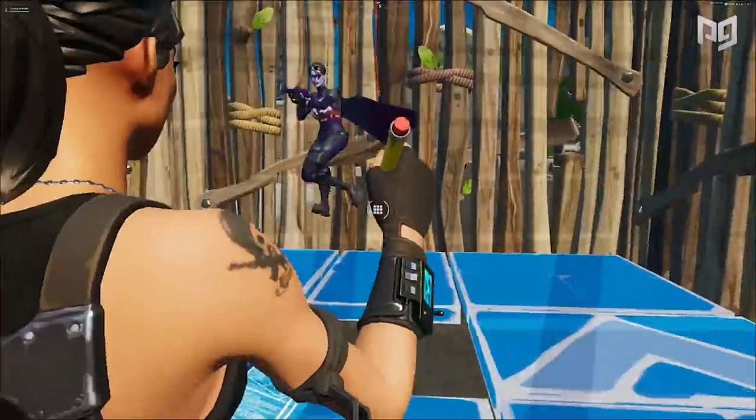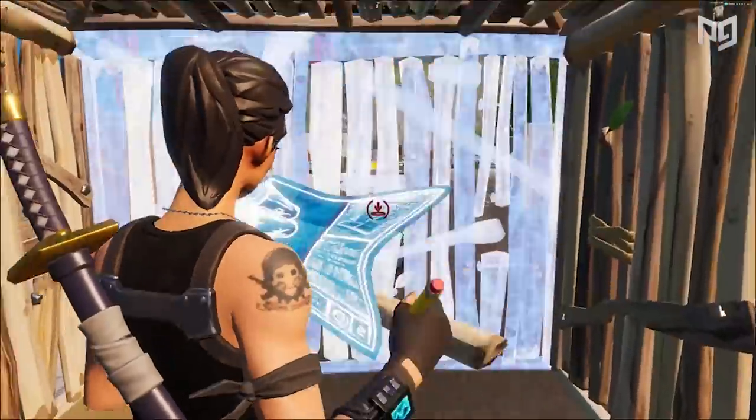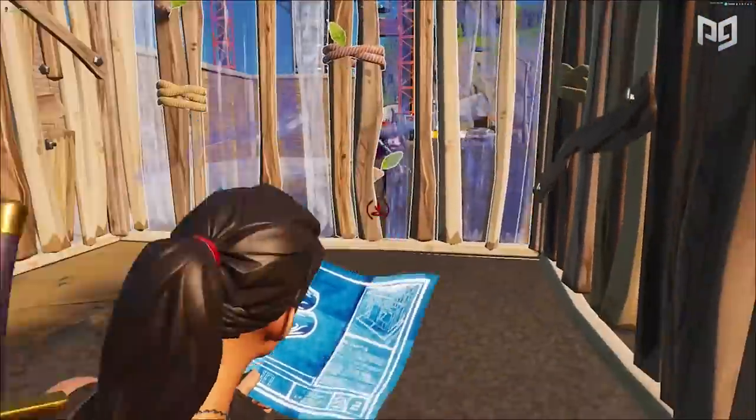You'll know it's correct if your ramp appears with a yellow color. This color signifies that you're phasing through the ramp, and any shots, builds, or edits can go through it. Now, the first use: if you have a ramp on top of a player in your box, you can do this trick to get easy shots while they think you're above them preparing to edit down.